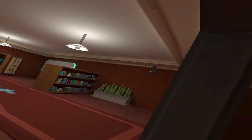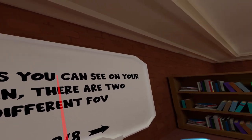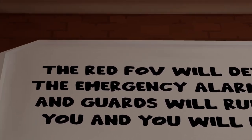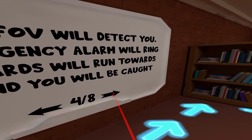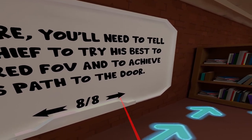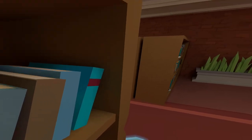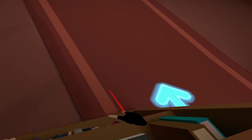You motherfucker! Yeah, there's a camera in that room so be careful. All right, we got a plan. We're gonna go in — and it's locked. Okay, I'm not inside right now. This is our tutorial. As you can see on your screen there are two different FOVs — one is red, the other is blue. The red FOV will detect you, the emergency alarm will ring, and guards will run towards you. You'll need to tell your thief to avoid the red FOV and achieve his path to the door. If you just hug the wall you should get by.